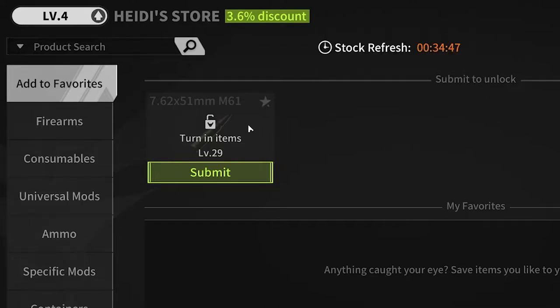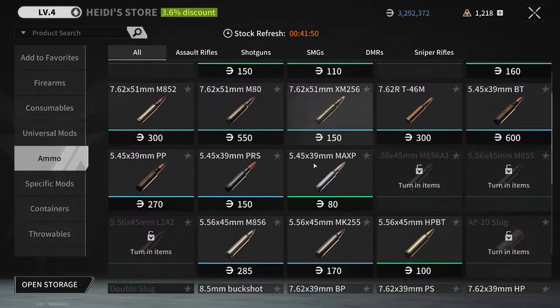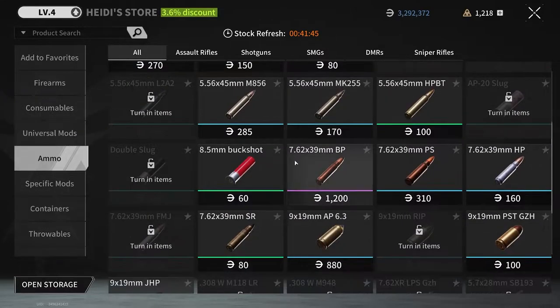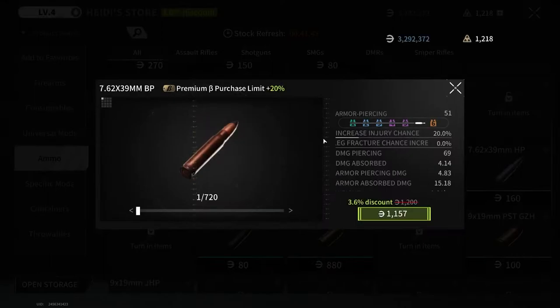There are two options here: I can craft the rounds I want or I can purchase them. What I know is that the 7.62x39 BP round is a phenomenal round. We're looking at the armor piercing value — that's what I care about. Everybody knows when you're buying armor you look at the class, which determines the armor piercing and what rounds you can take. For this round, anyone wearing class one through five is absolutely going to get shredded.